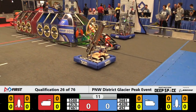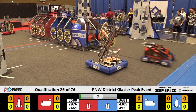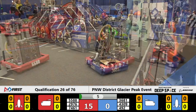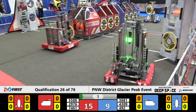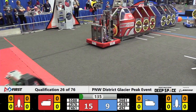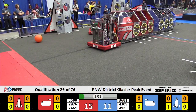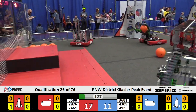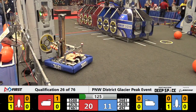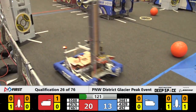Another sandstorm wreaking havoc here on Planet Primus, but these expertly designed and operated machines using advanced vision technology are able to continue playing despite the vision being obscured by the drivers in the sandstorm. We see a hatch panel placed for Blue, the first Blue Alliance rocket beginning to take shape as another hatch panel comes in — it's 4309, the Botsmiths, putting it down for the Blue side.